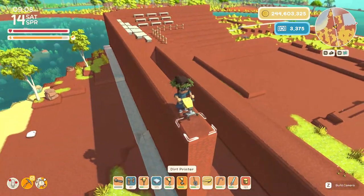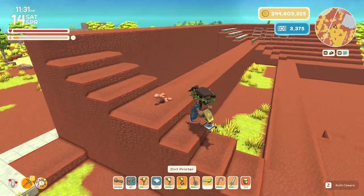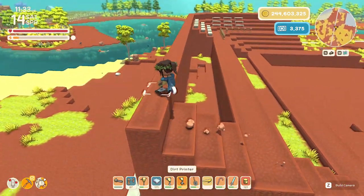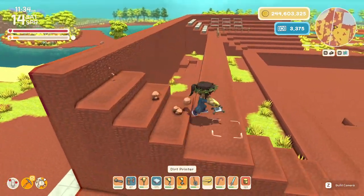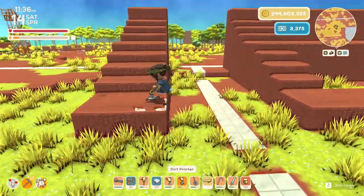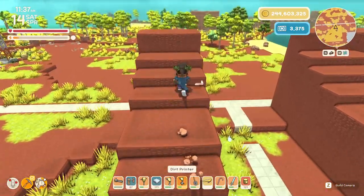This is a lot of dirt to fill in. Just to test it out, I brought over everything — all the walls, the main parts, the main walkways — just to make sure that we are flat and right. Now I can kind of test out the entrance.